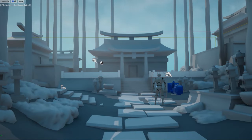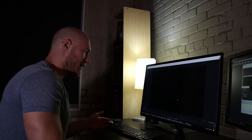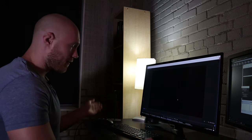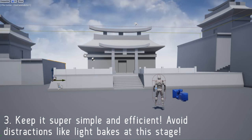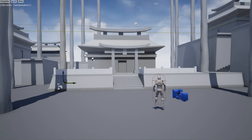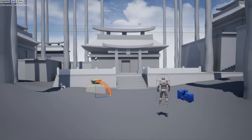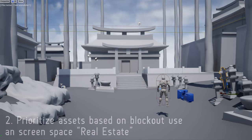Here I'm throwing in some very basic lighting, keeping it dynamic for now. I don't want to waste time on baking — it's easy to get thrown off track doing test bakes and tweaking lighting at this phase. That leads to tip three: keep it quick and efficient. You don't want to be wasting time snapping on the grid or figuring out exact modular kits. Just nail that feel and composition, and go back and make it efficient and more modular as you go through production.